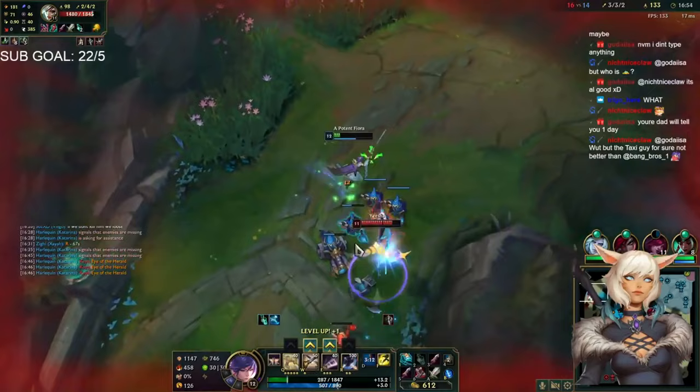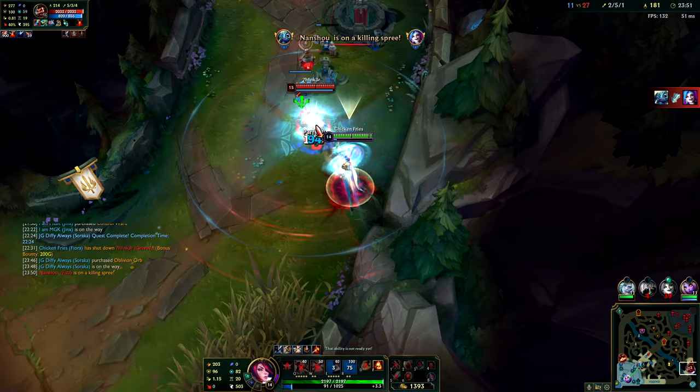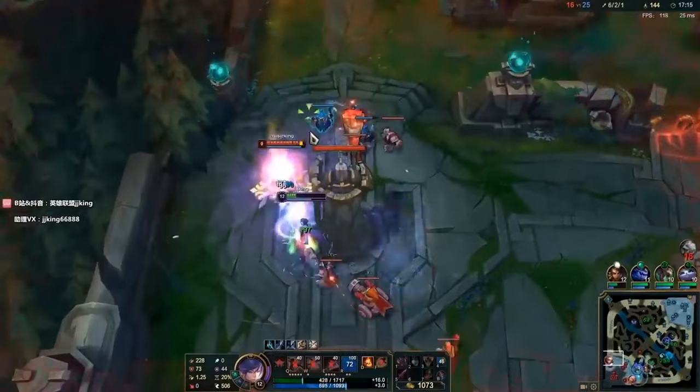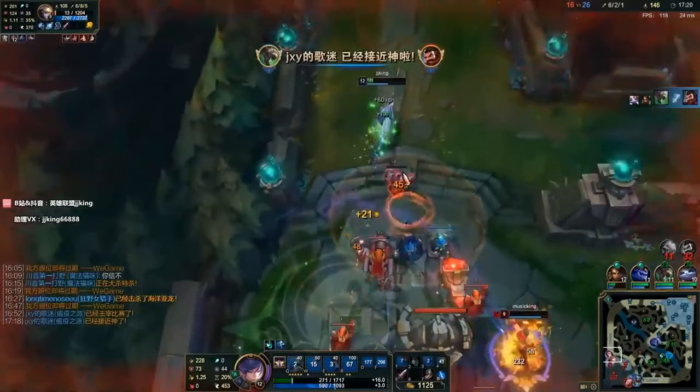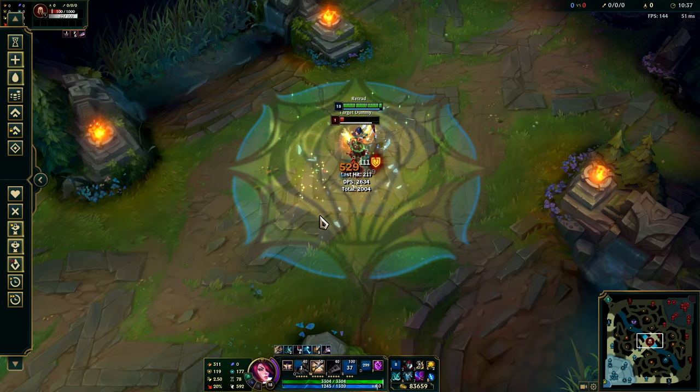The Fiora fast ultimate proc is one of the most difficult and impressive things to pull off in League — almost as cool as Azir's shawarma shuffle and Malphite's banana combo. In Fiora's ultimate you have to hit all four vitals around your target, and this is hard to do especially when they're moving around. The fastest Fiora masters can proc her ultimate in less than one second. In this video I'm going to show you the secrets to hitting the fastest Fiora ultimates in the game.